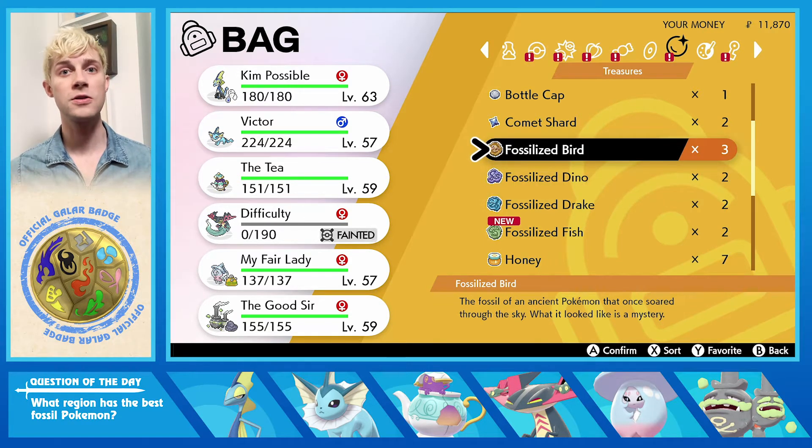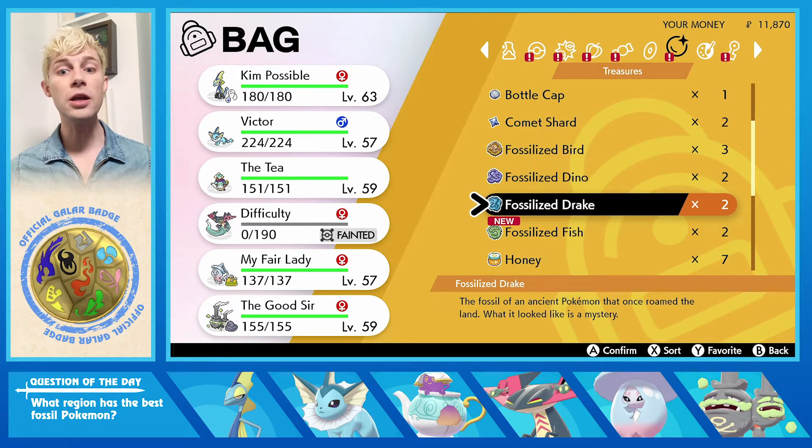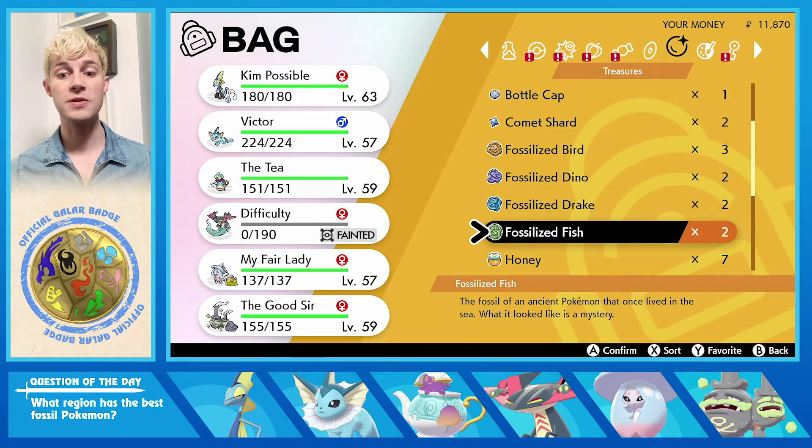Sort of like how birds are associated with electricity and dinosaurs were wiped out in the Ice Age. Then in Shield you get Drake and Fish — Drake represents the Dragon type and Fish represents the Water type.